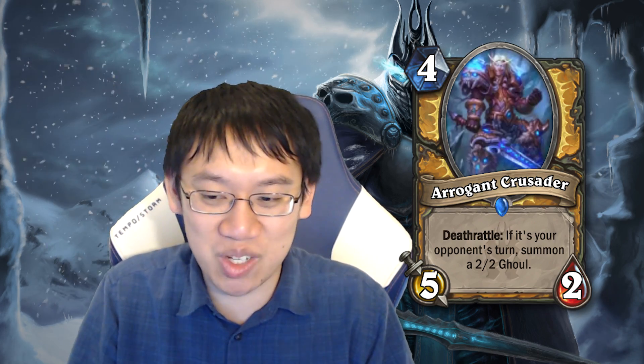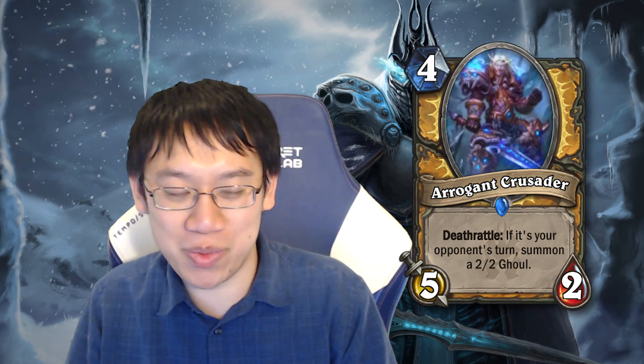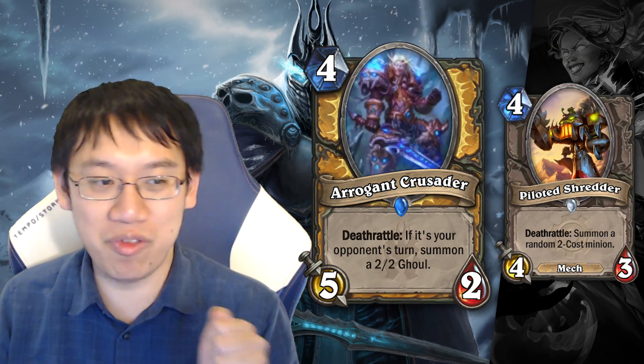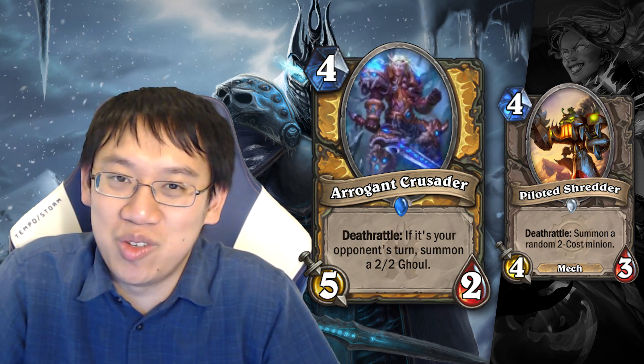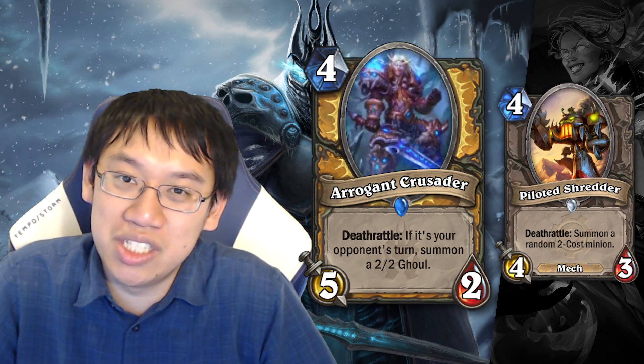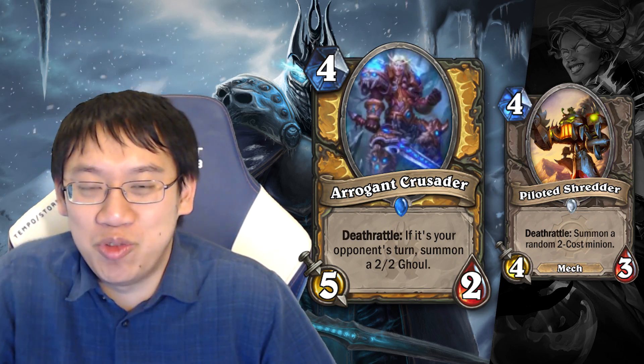Arrogant Crusader seems perfect for Aggro Paladin. Deathrattle: if it's your opponent's turn, summon a 2/2 Ghoul. If your opponent doesn't deal with it, you're hitting 5 face each turn for 4 mana — that's pretty good. It's sticky because you're just going face. The opponent doesn't want to take 5 damage a turn, so they clear it and you get a 2/2. That means 4 mana for a 7/4 in total stats. It compares favorably to Piloted Shredder — a 4 mana 4/3 that summons about a 2/3. The Arrogant Crusader presents even more of a threat. Even if they have taunt, you dealt 5 damage for 4 mana — that's pretty good.